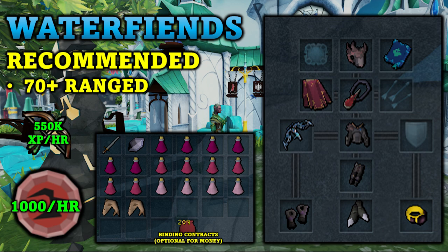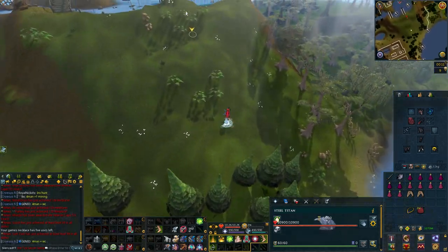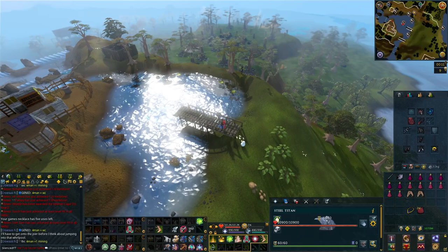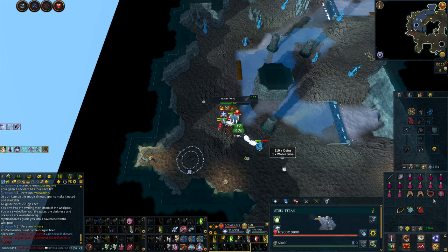You can also get 550,000 range XP pretty easily along with that. Water Fiends are located in the Ancient Caverns. You can use the Games Necklace to teleport to the Barbarian Outpost, then run to the dock and go to the Ancient Caverns.